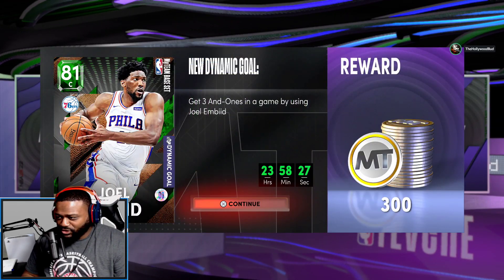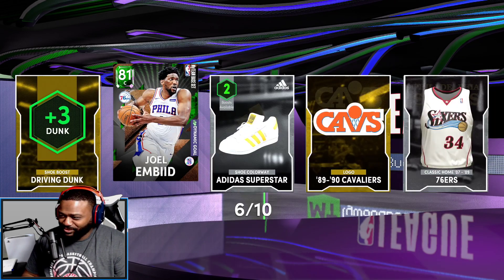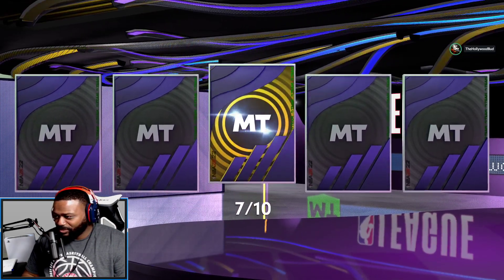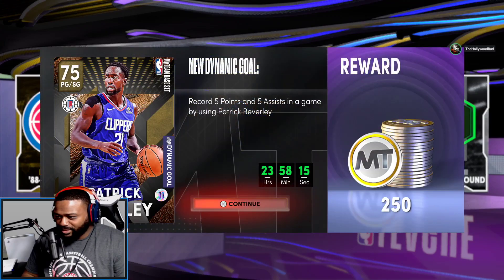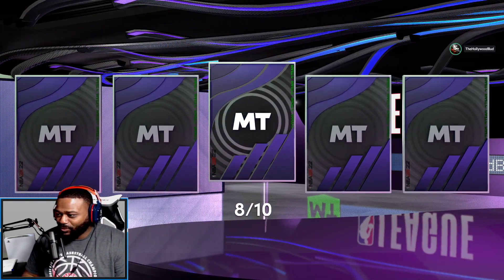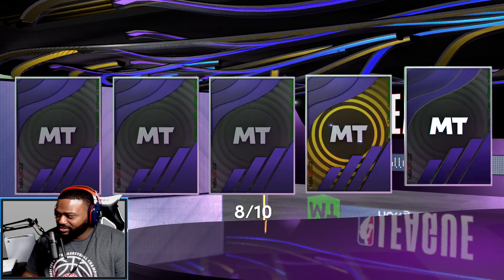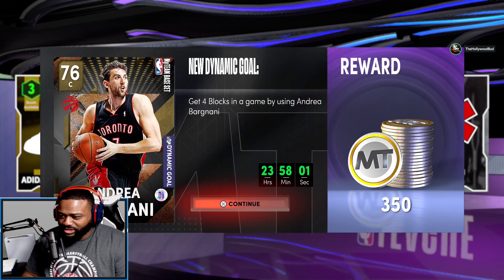We got another Emerald — Joel Embiid! I feel like Joel is going to be a dominant center in this mode, so I'm going to have fun with that. We got Patrick Beverly — we don't know what team he'll be on by end of the season, getting traded every week, black Air Force One energy. Another Gold: Andrea Bargnani.